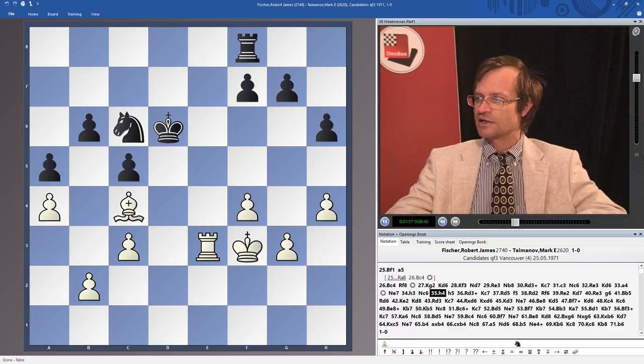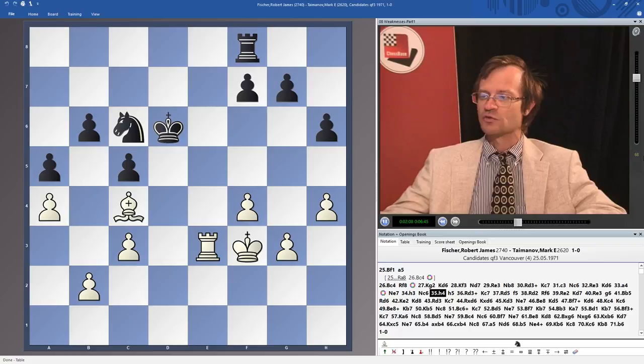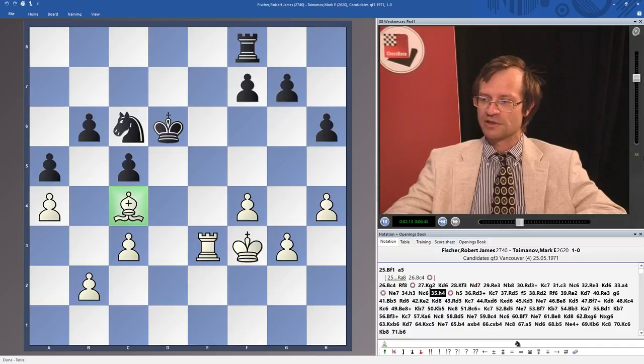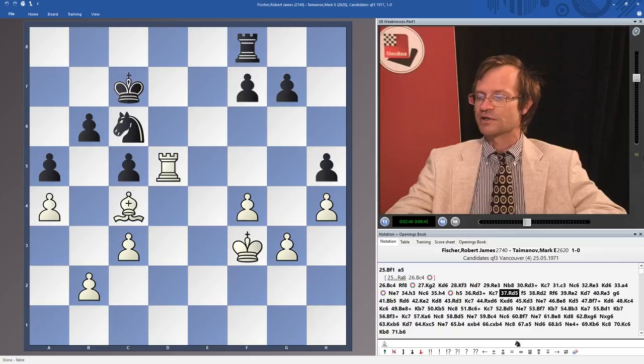Nhe7, h3, Nc6, h4. Here Taimanov makes a very responsible decision and plays h5. Probably this is the reason why black loses in the end. When the opponent has a bishop, it is better not to keep the pawns on the color of the bishop, because later all these pawns can be attacked. Especially when you also have the second weakness on b6. It is also against the chess principle that you should not play on the part of the board where your opponent wants to play. In any case, h5 is a bad move.